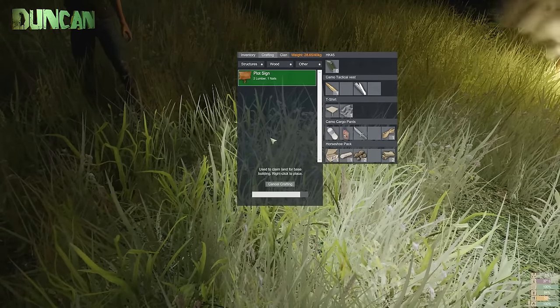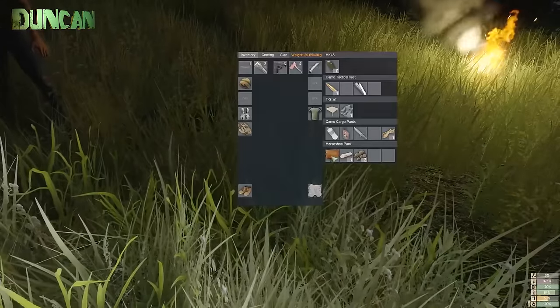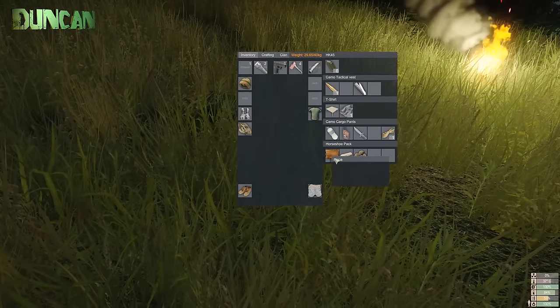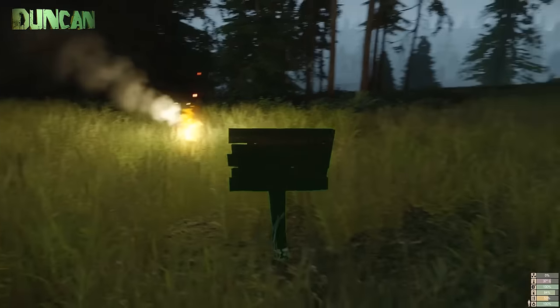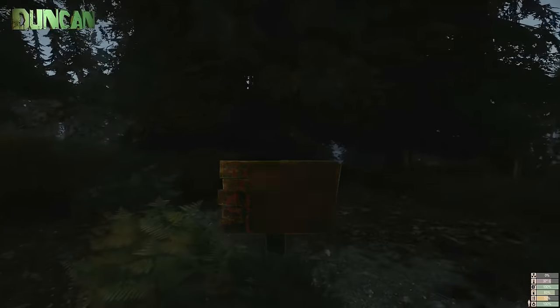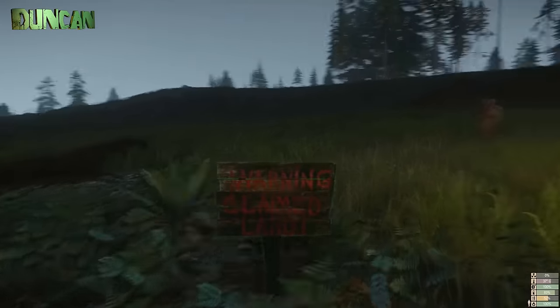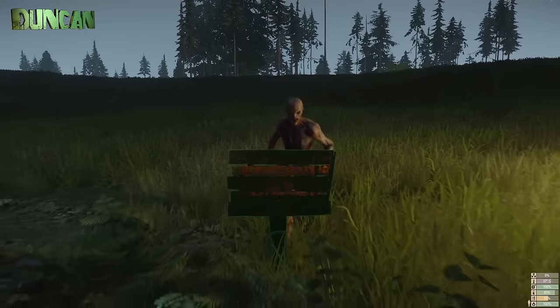I want animal fat so I can decorate the place with candles. I guess in the morning I'll go hunting. There's supposed to be animals in this game, right? Yeah, I assume. So I can claim this plot. I'll put it by the warning — claim the land, it says. Look where we are — what? We're right by this flipping main road!